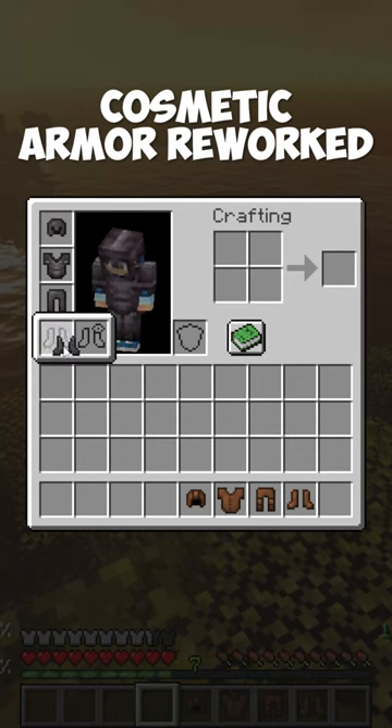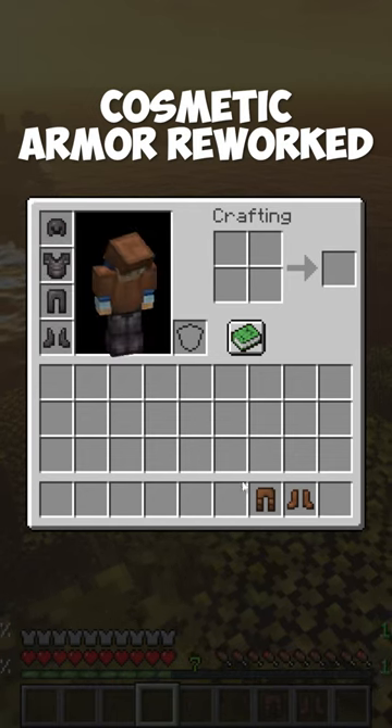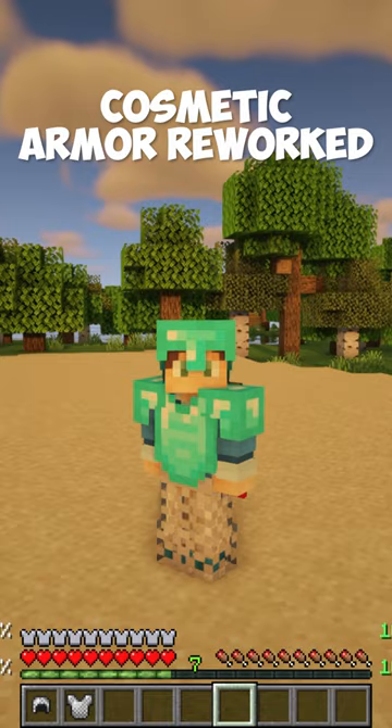The Cosmetic Armor Reworked mod adds the ability to wear two sets of armor — one for display and one for function. This is very useful for when you like the design of one set of armor but want the stats of another.